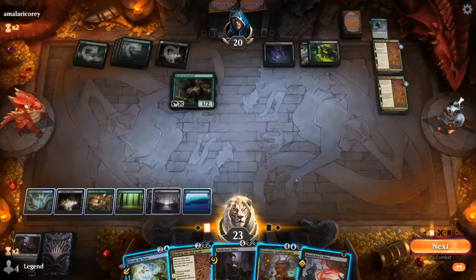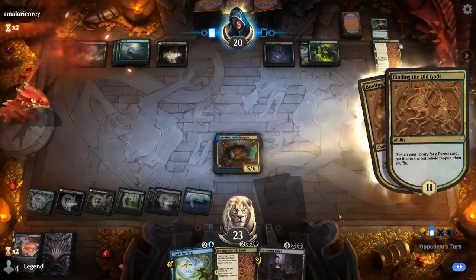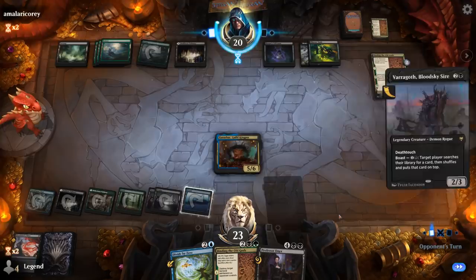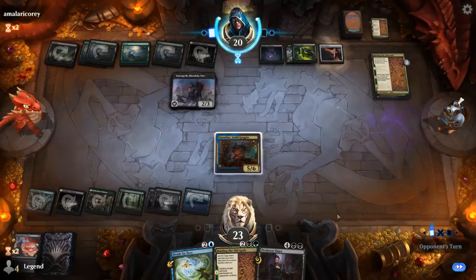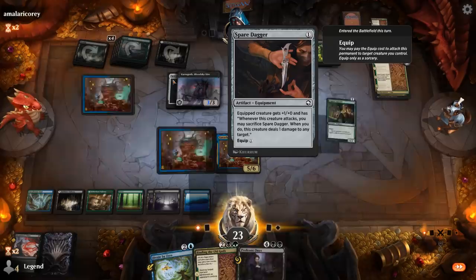Sentinel's fine — it'll gain deathtouch next turn, although we can even kill it with Thirst here. Hopefully they're out of answers and we get to have some fun with Zenithar. It's going to be another Varagoth and a Spare Dagger — if it attacks, the one damage from Spare Dagger plus deathtouch is a pretty neat combo.